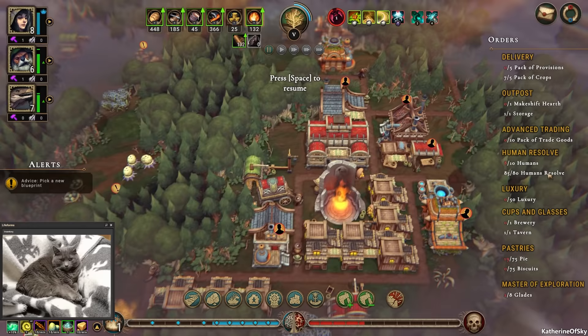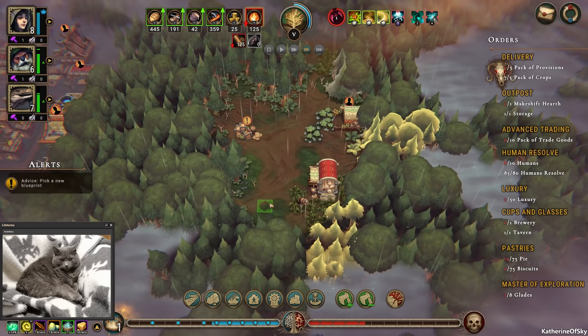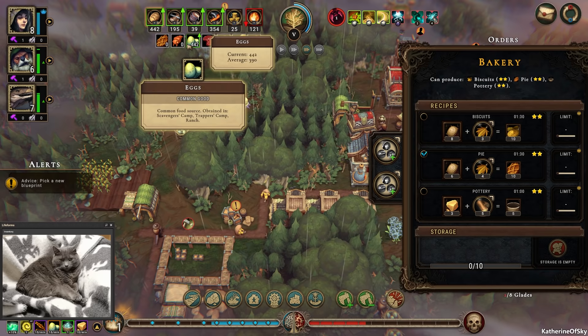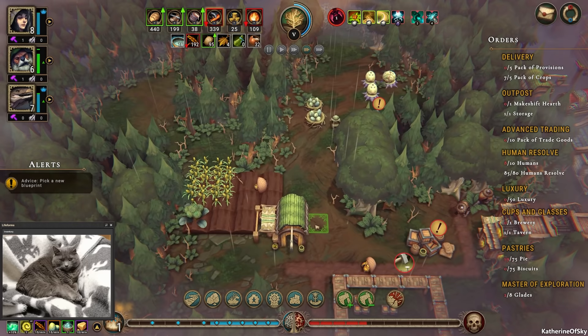We have our storage and we're just waiting on a couple of bolts to make the other thing. We're doing pretty well overall with two unemployed people right now. We're looking for herbs — we have four. This sunny season is kind of nice.